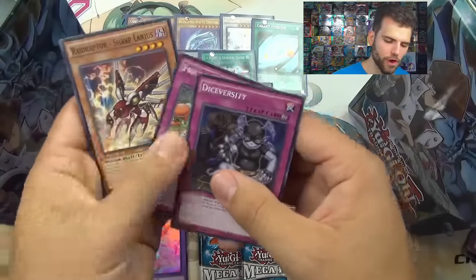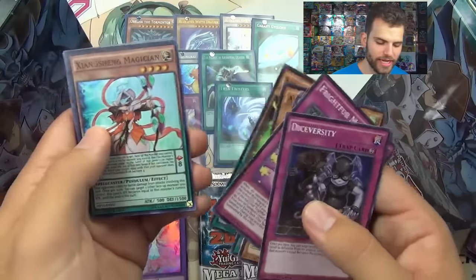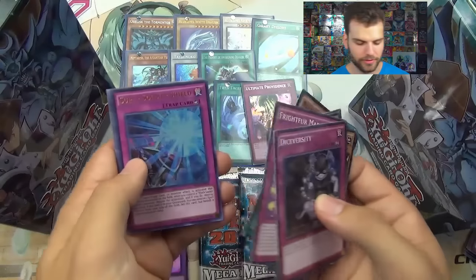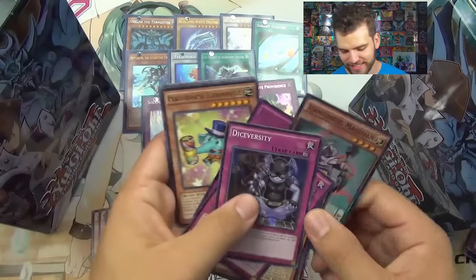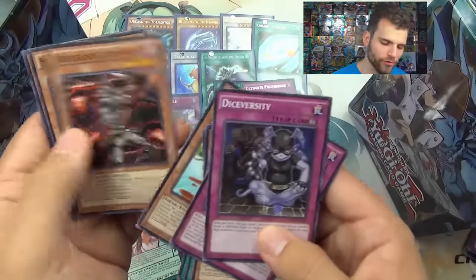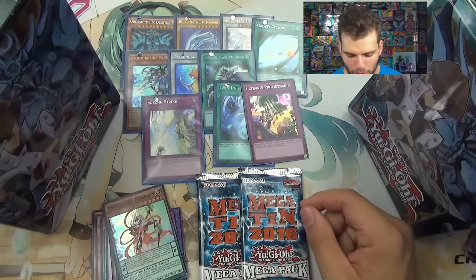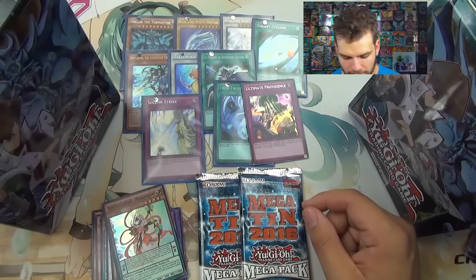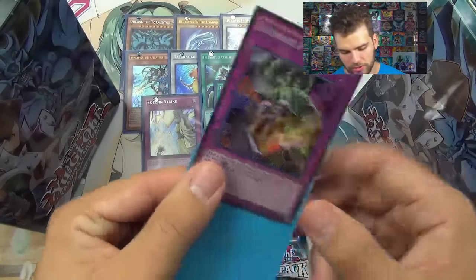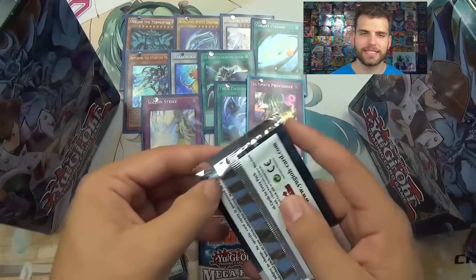Yugi — here we go! Dice Versity, Frightfur March, the Raid Raptor Psychic Blade, Lunalight Super Heavy Samurai, General Zhang Shang Magician, Ultimate Providence — nice, secret rare — and Super Soldier Shield, very cool. Performapal Elephammer and then Dark Contract with the Gates, DD Swirl Slime, Putrid Pudding Body Buddies, Engraved with the March, Zorro, and Flame Eater with Wild Vulture. Ultimate Providence: when a spell, trap, or monster effect is activated, discard the same type of card — monster, spell, or trap — negate the activation and destroy that card. Awesome! And the Ritual Beast is in the picture — very cool art.